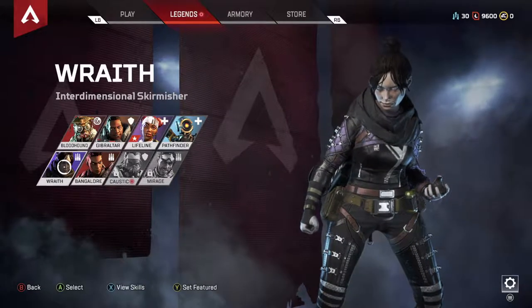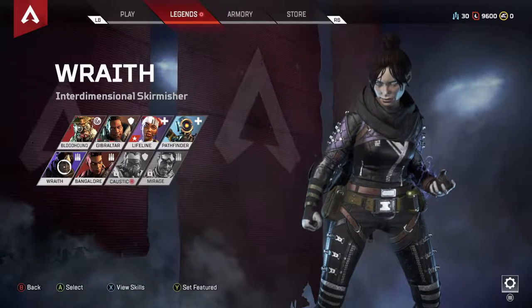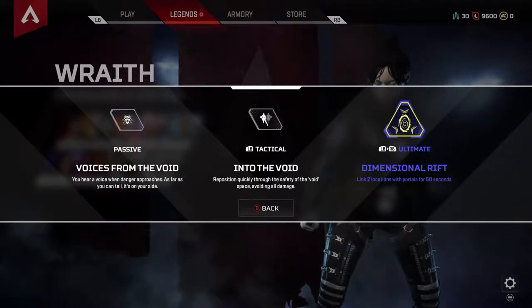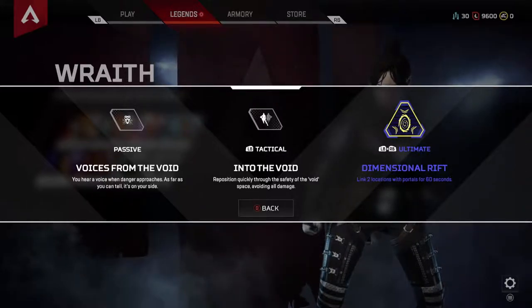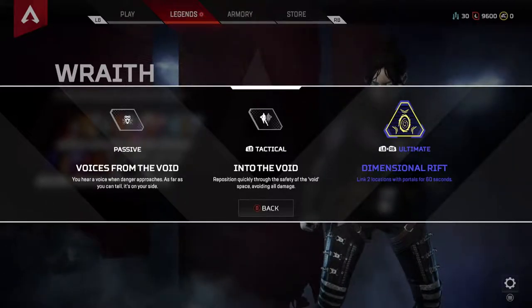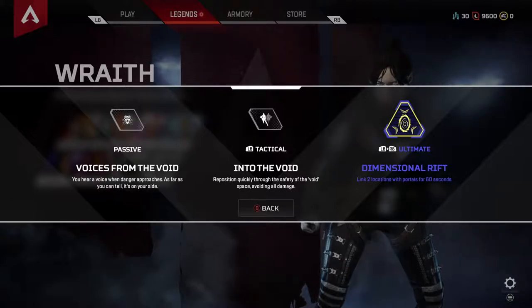And then finally, Wraith. I haven't played with her too much, but out of all the other characters I have played with, she is definitely my number three favorite character. Her abilities — the voices — always work for me, seeming about 99% accurate. If she hears people coming around, it generally means there are people nearby. After that, the Into the Void ability can be used aggressively to push up onto people quickly, or defensively to back up and retreat toward your team.